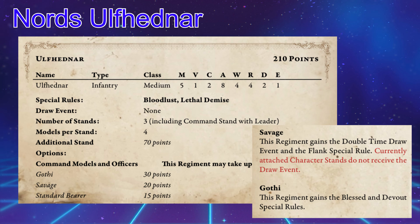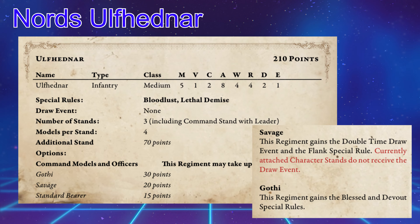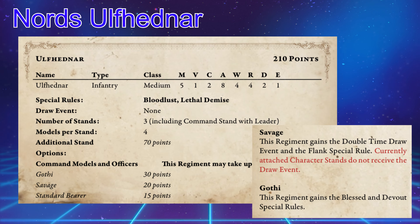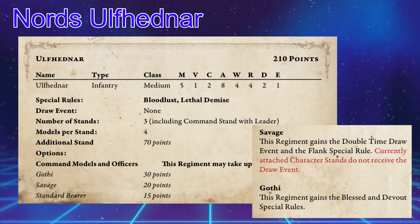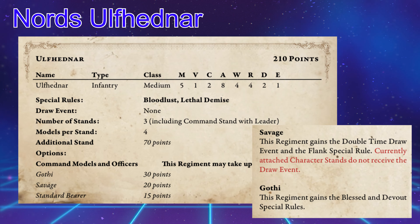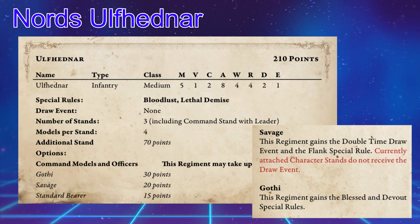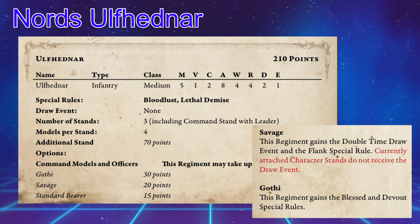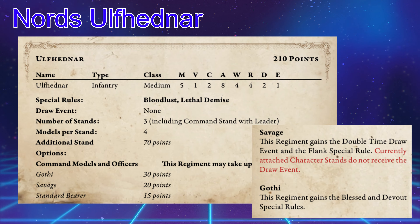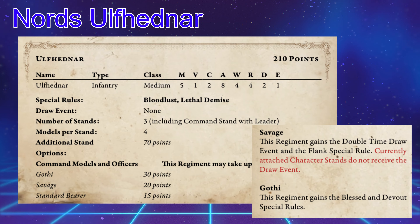You can take 2 officers with these guys — the Savage and the Gothi. The Gothi makes the regiment blessed and devout, which is really cool, especially if you're running the Shaman to help get spells off and gain some extra rerolls. With the Savage, you gain the Double Time draw event and the Flank special rule, though it does not apply to an attached character. Really cool abilities, especially combined with Bloodlust, for those gotcha moments coming in off the table.